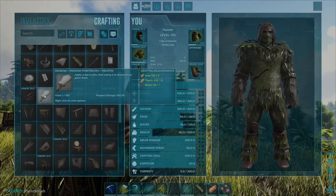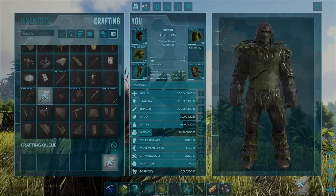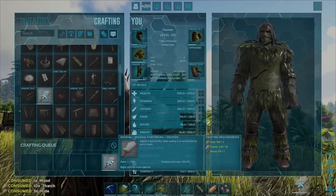Another way to do this is to right click on the engram, come down to 'Craft One', and select that — and that will also craft yourself up a paintbrush.